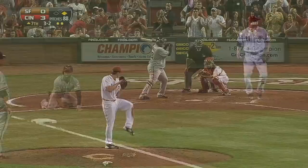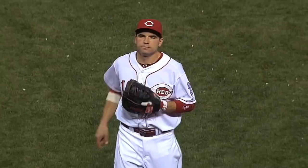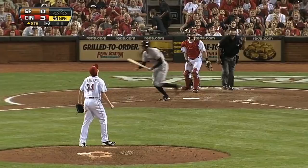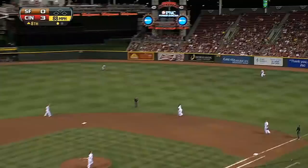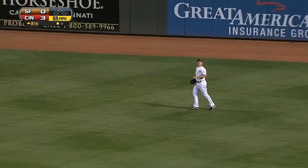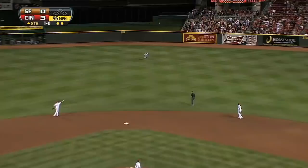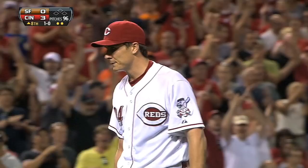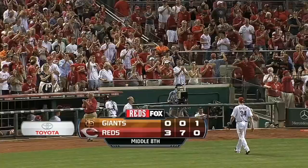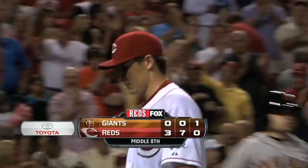No hits through seven. Popped up — this will be out number one in the eighth inning. High fly ball to right field — this will be the second out in the eighth inning. Bruce squeezes it tightly. Fly to right and struck out — line drive to center field, inning over. Homer Bailey will go to the mound in the ninth inning with a chance to pitch a no-hitter for the second time in his major league career. Don't you dare go away.